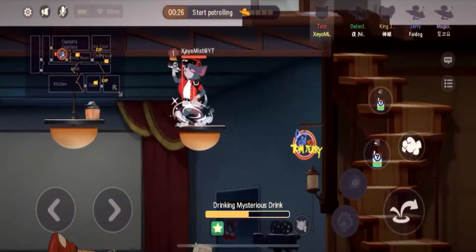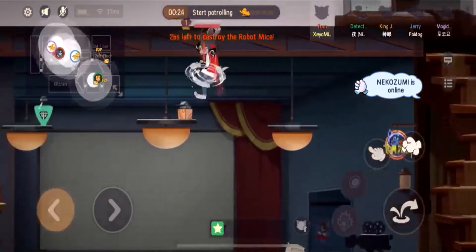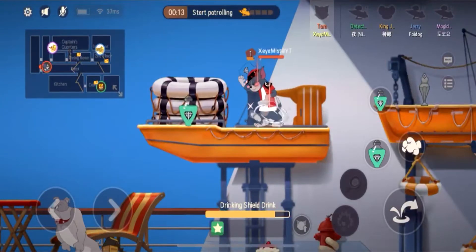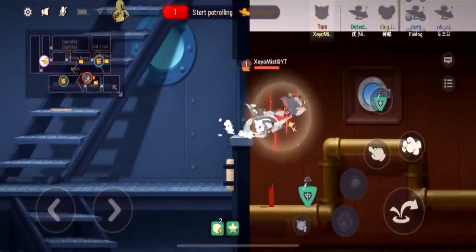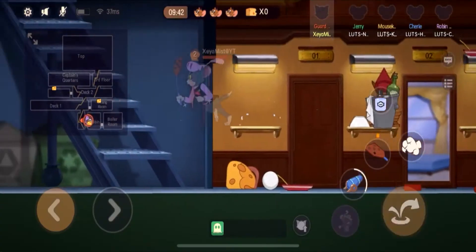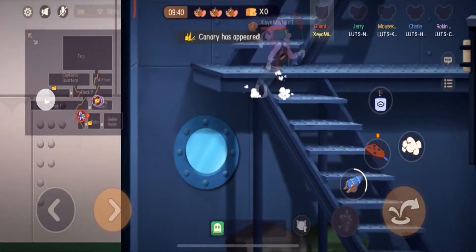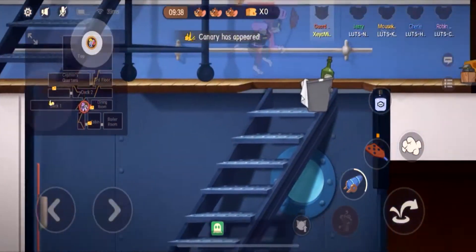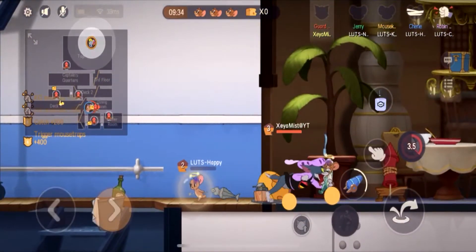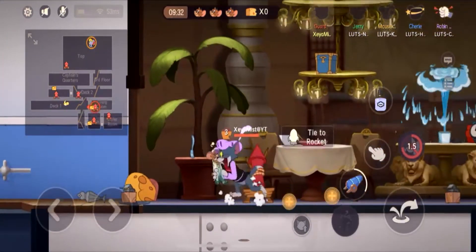Tip number one: get as many potions as possible. Getting potions during the patrol phase can help you during your early phase. It's really important to get as many as possible, especially the invisibility potion, so it can help you to capture the mice in the early phase.